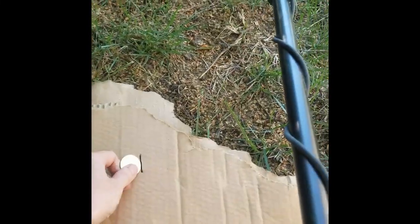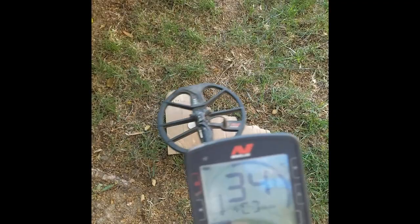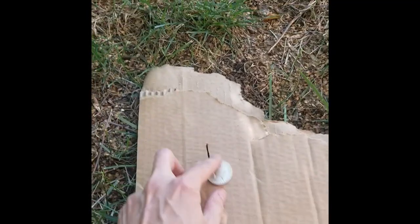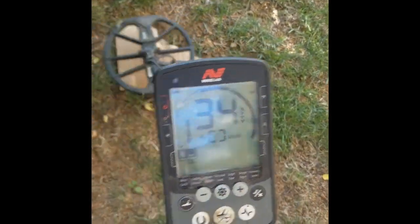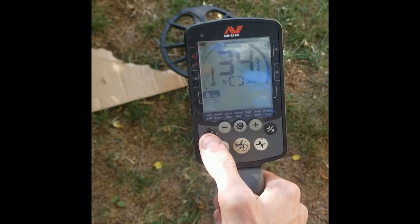Now let's lay it flat and try it that way — numbers slightly lower but still a good signal. Let's try a silver quarter: good signal flat, put it on edge, good signal. That's in Park 2, which is what I usually use.